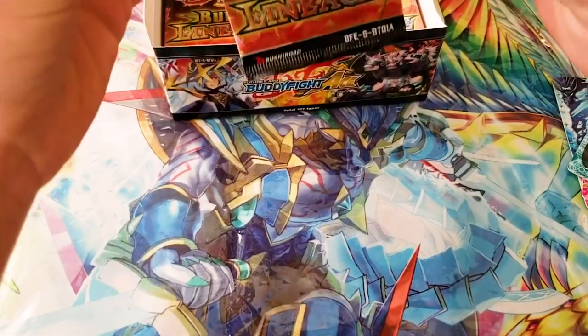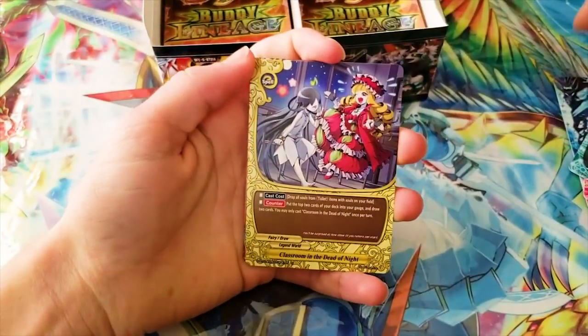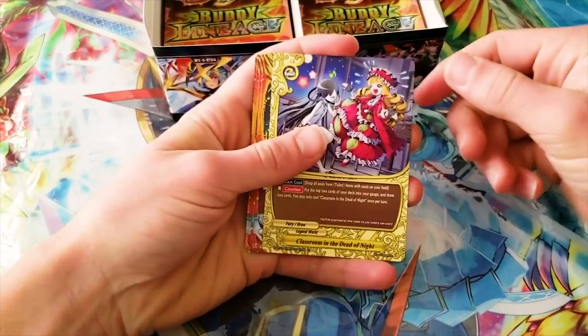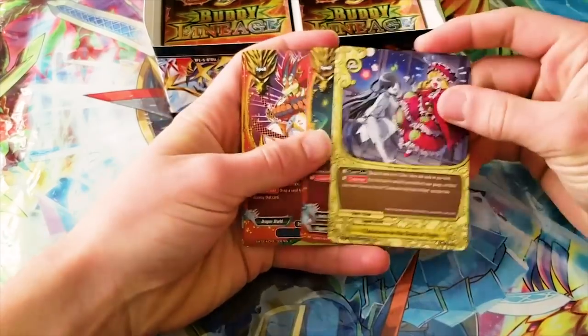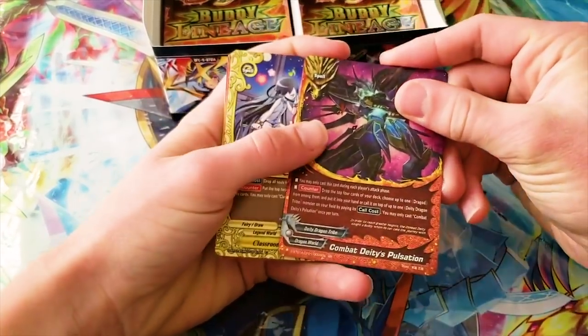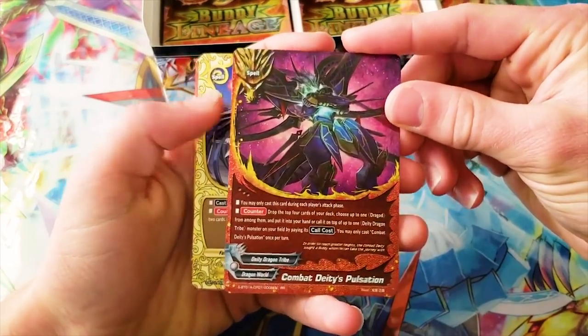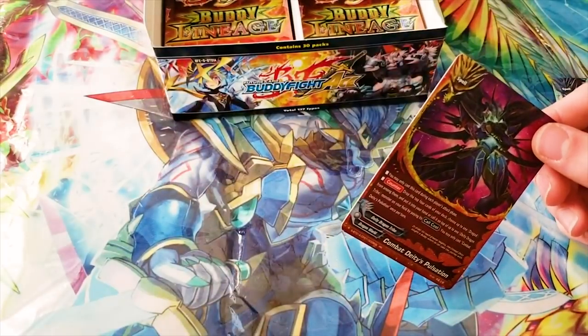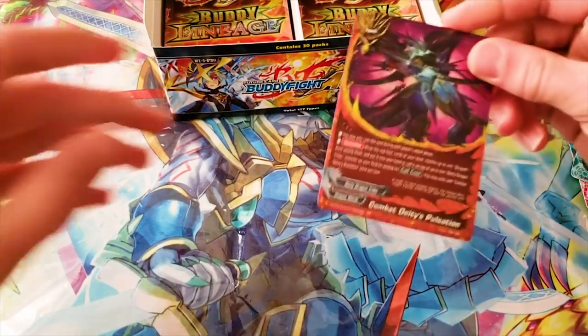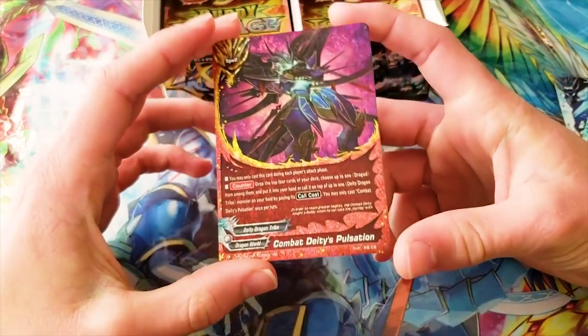They have an ability that nullifies all abilities of a card on your opponent's field and forces it to make the first attack against your Bloodsect — so you force the counterattack to go off. Another Dragod Crystal. This was almost the same pack, but we got our first double rare: Combat Deities Pulsation. This is what Yuga used in that one fight against Masato in Ace.